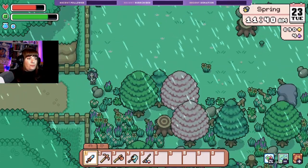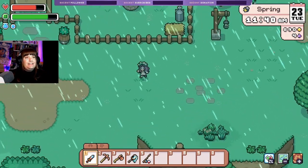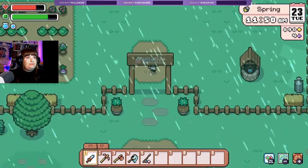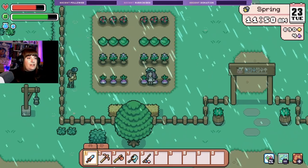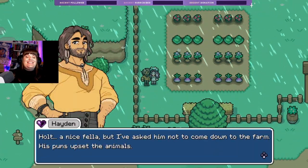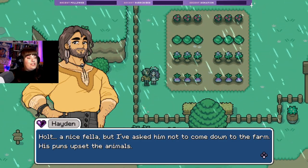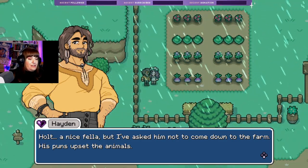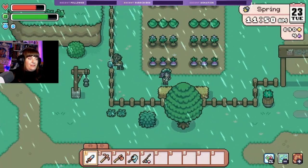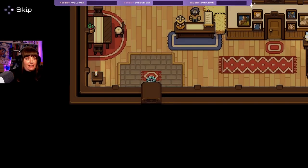Oh, daddy Hayden! Damn, look at these turnips. 'Halt!' — I thought he was telling me to halt, I was like... 'Halt's a nice fella but I've asked him not to come down to the farm; his puns upset the animals.' That's so rude! Okay, perhaps if we go in — there we go, now we've triggered the cutscene.